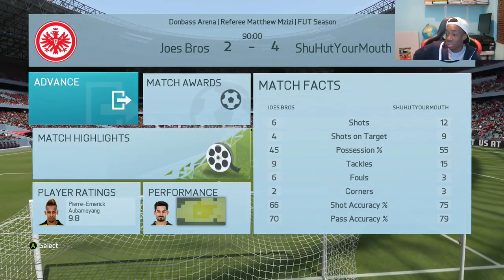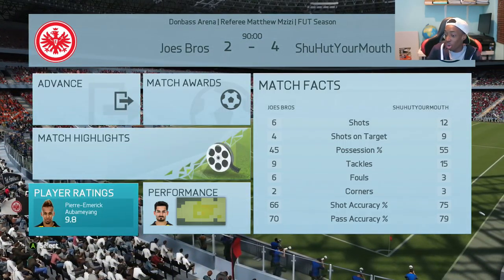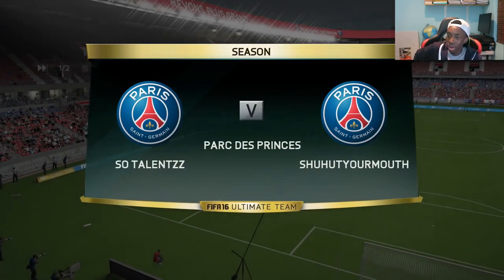Aubameyang getting two goals, I think Reus got on the score sheet as well, and Robben with a really good well-finished goal after a very good move. This time we've come up against another Bundesliga side. They've got the 88-rated Lewandowski, they've got Robben, Reus — it's standard. But again it's a similar team to ours, and I just don't like that.